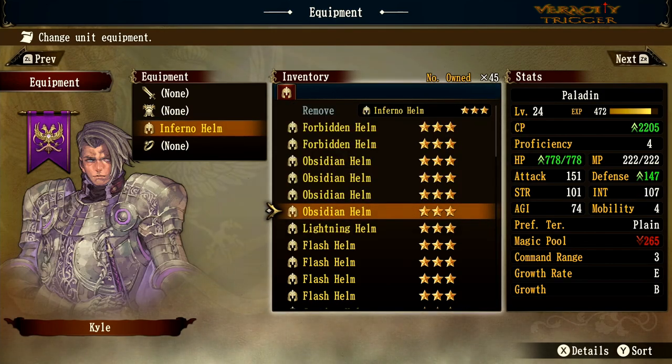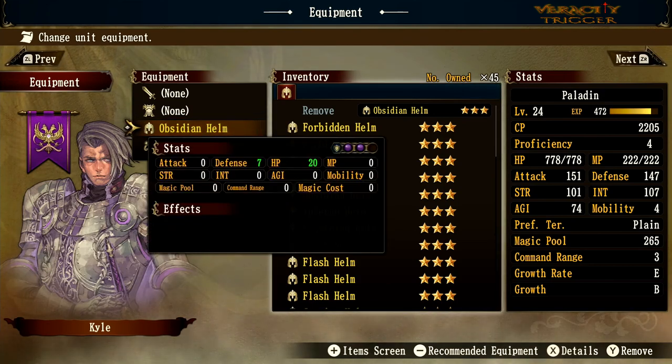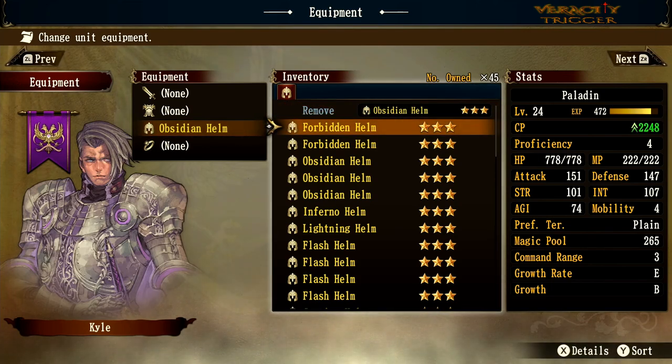Now the obsidian helm — obsidian means black. You get purple orbs for dark defense, hit points plus 20, and defense plus 7. It's solid if you're going up against Stella or dark-element enemies, as the black orb defense helps offset their attacks. Other than that, there are probably better options available.